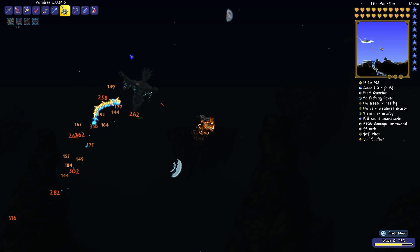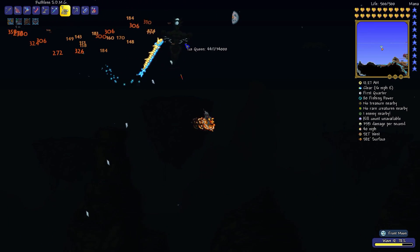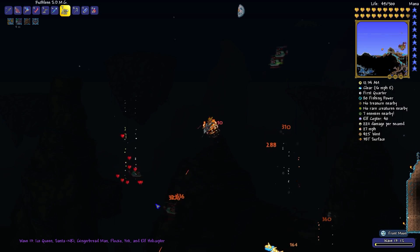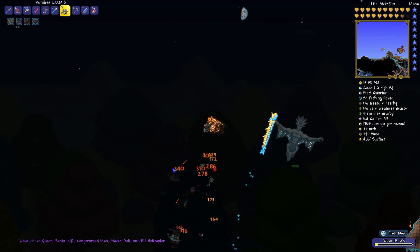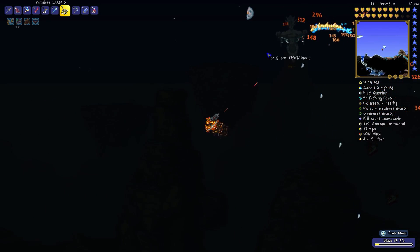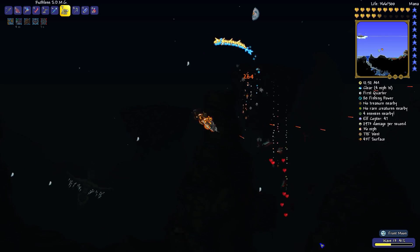After a while, the fight kind of sets into a routine where you chase down these Ice Queens — they keep respawning one after the other, and each one you take down gives a nice boost to your progression bar. I found both times that I did this event, I was keeping a close eye not only on the clock on the right side of the screen, but also on the progress of the moon.